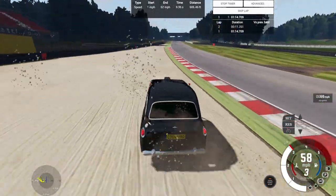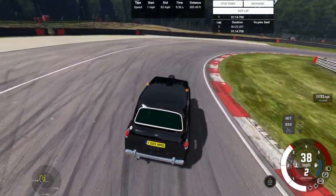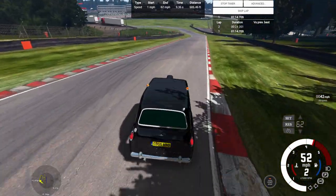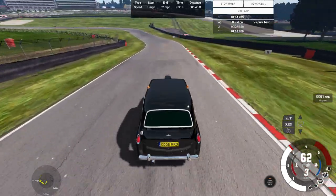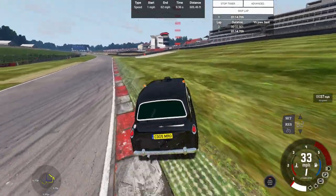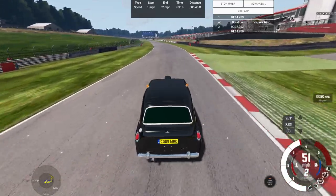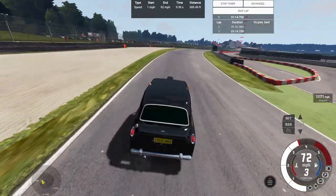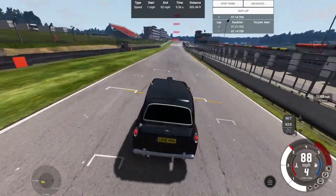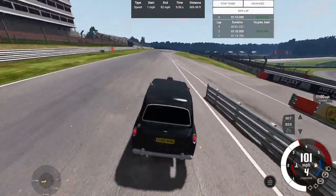Oversteering into the sand and back on road. The vehicle's handling is somewhat unpredictable — major wheel spin, early upshifts, some oversteer, then mild snap oversteer, then understeering and going off-road. It's just unpredictable. Coming into our final lap, a much better lap on the short course version of Brand's Hatch. We get a time of 1 minute 10 seconds 309 milliseconds.